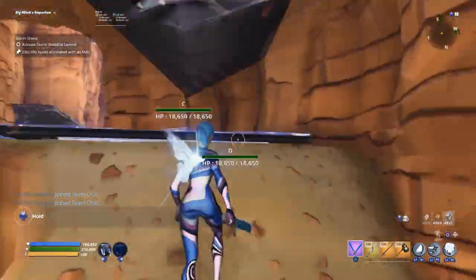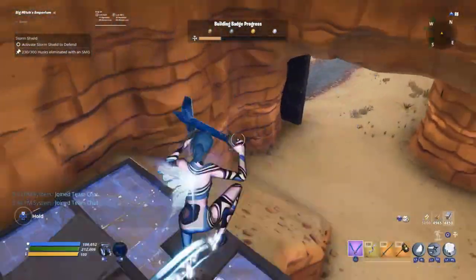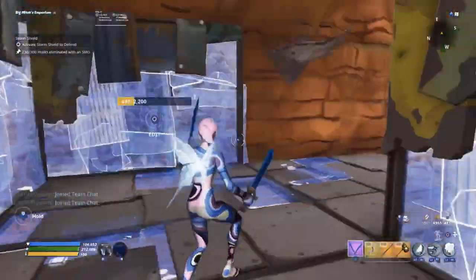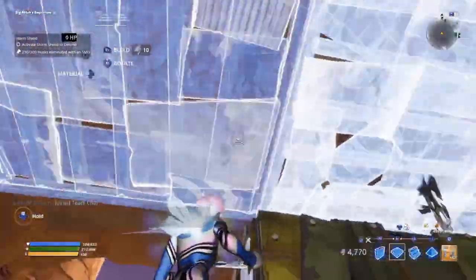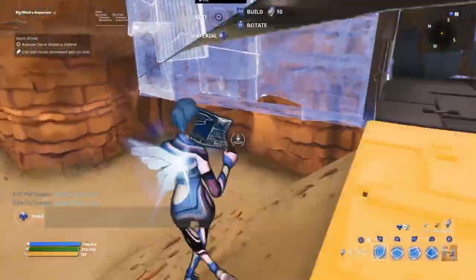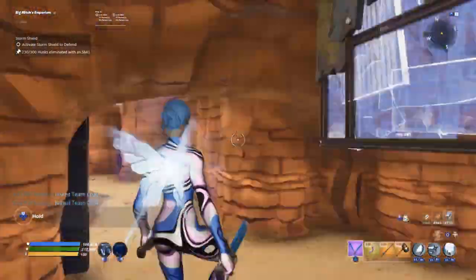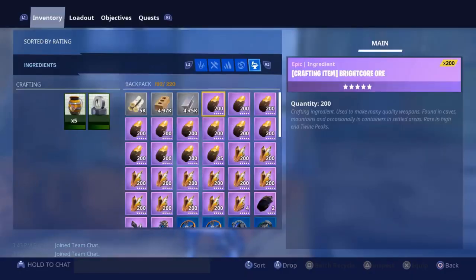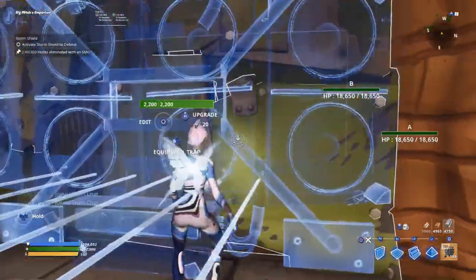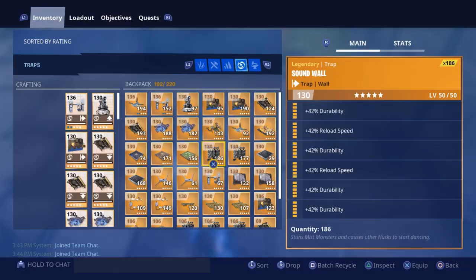So we have floors placed specifically like this — that's going to be our pathway. Now let's start building out the tunnel. First things first, we're going to come up to the front of this tunnel and build wall, wall, wall, wall, then surround those in walls and put ceiling tiles on each of them. We're going to place a wall right here. We can't place any tiles on these three tiles — Epic's weird like that. So we're going to take out our all-durability two-times reload speed sound walls and place them on this wall, this particular wall, and this particular wall.